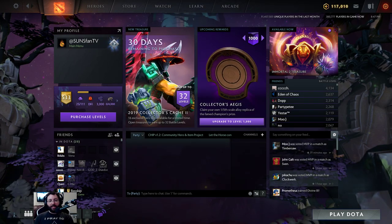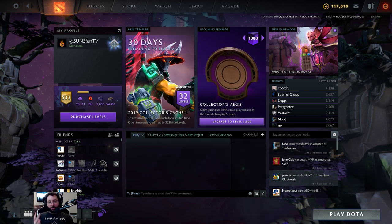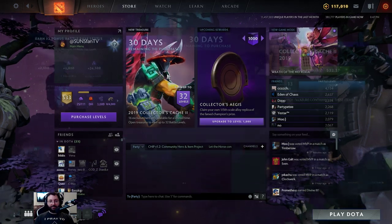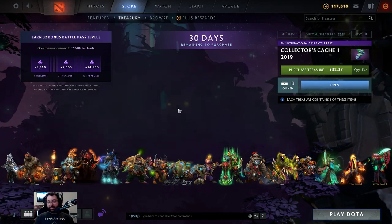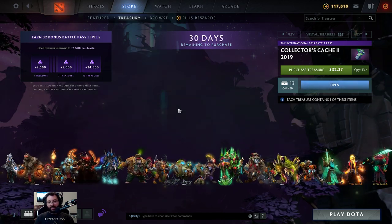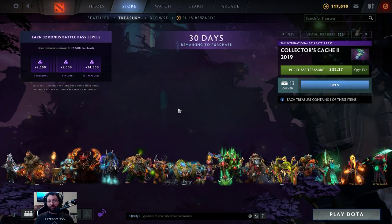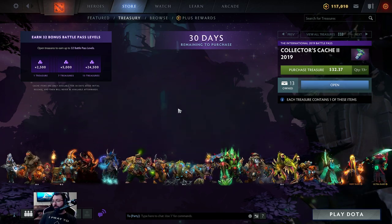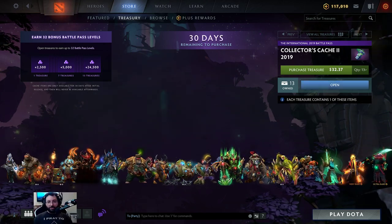Hey guys, Suns Fan here with a Collector's Cache number two opening for the TI9 battle pass. We talked about the fact that there's always been two caches every year, although they didn't specify whether there would be one this time around, but as you can see there is. My girlfriend Nikki, aka Sagadeen, is a very lucky person — she keeps getting rares over and over again. People have told me I need her in the same room when I open these chests, which she actually never is. So maybe that is why we're generally pretty unlucky. Say hello before we get started!